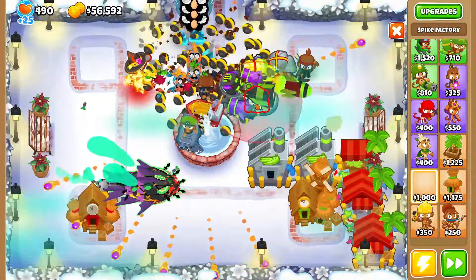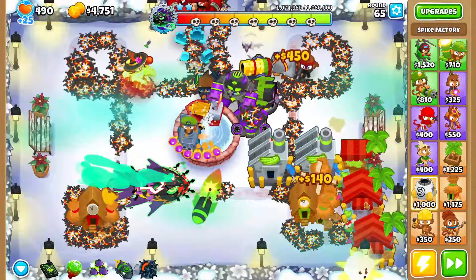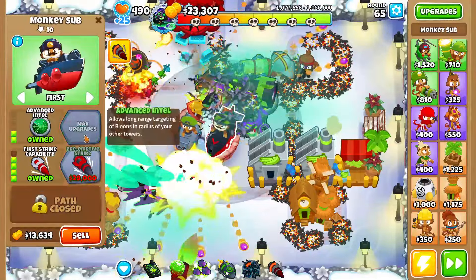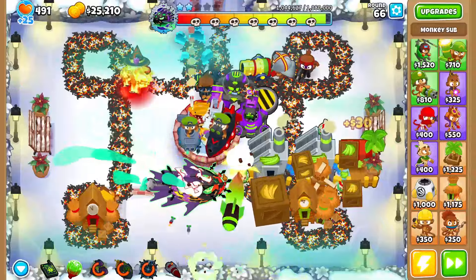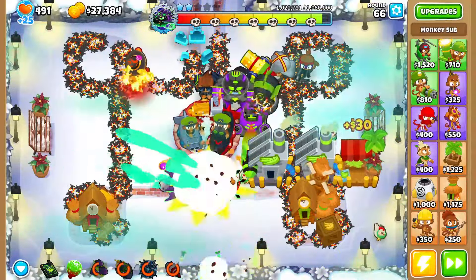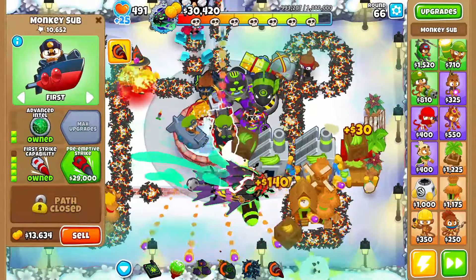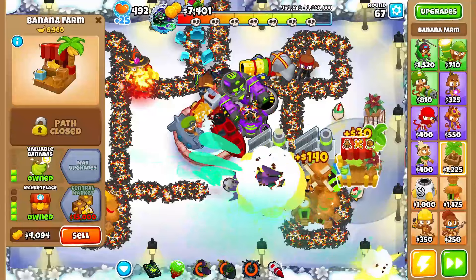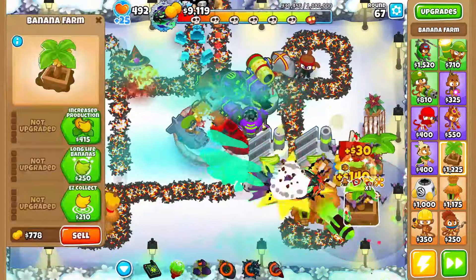We almost leaked some ceramics but only lost one balloon somehow — we're OP. To prepare for round 63 I'll grab a Sharpshooter and a 4-0-2 more glaives, and also a 2-0-4 recursive cluster just in case.